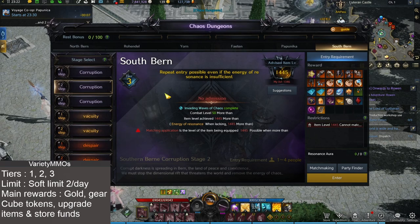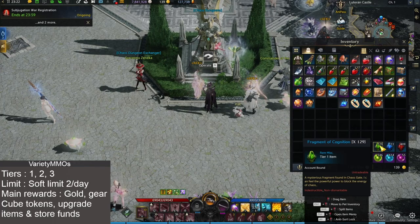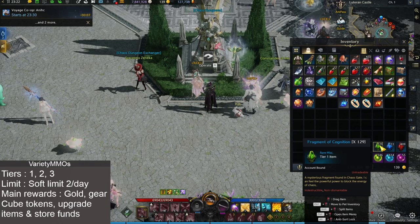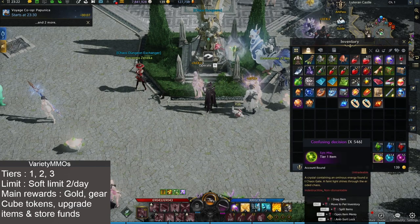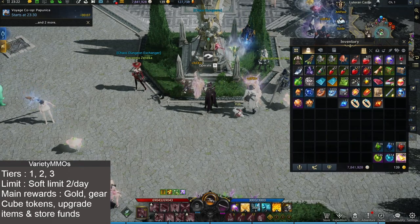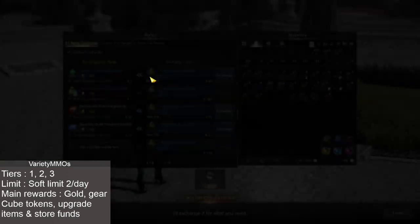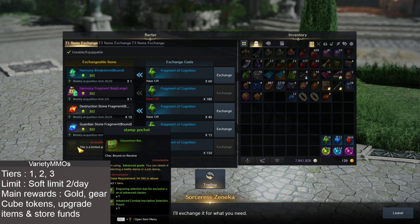After your two dungeon runs you can keep running again in effectively unlimited manner — as many times as you want. However, instead of getting a lot of gold and gear, you'll get a very small amount of gear, no gold, and instead you get fragments and what's called confusion decisions here — though it'll have a different translation on global. These come in T1, T2, and T3 versions, earned in the appropriate tier dungeon.